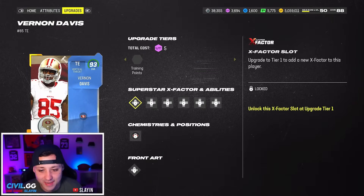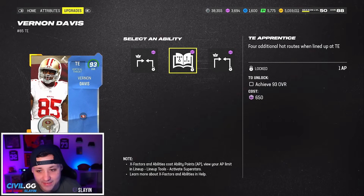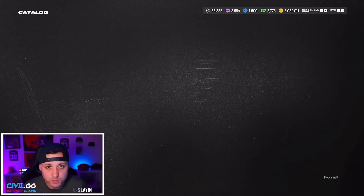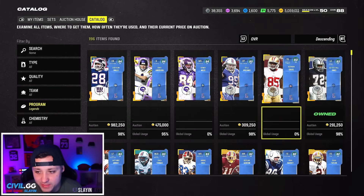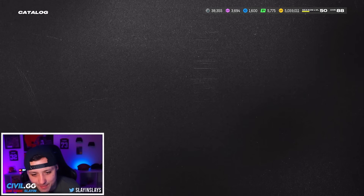And then we got Vernon Davis — 94 speed stock. Vernon Davis always a good card. Mid-End Elite for 1 AP, Tight End Apprentice for 1 AP, and Deep End Elite for 2 AP. That's pretty good. I was curious if he was gonna get Tight End Apprentice and he does.